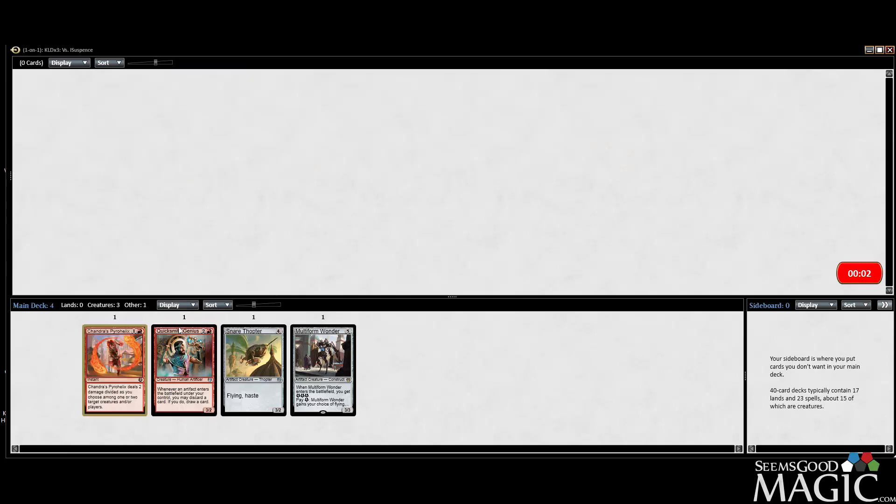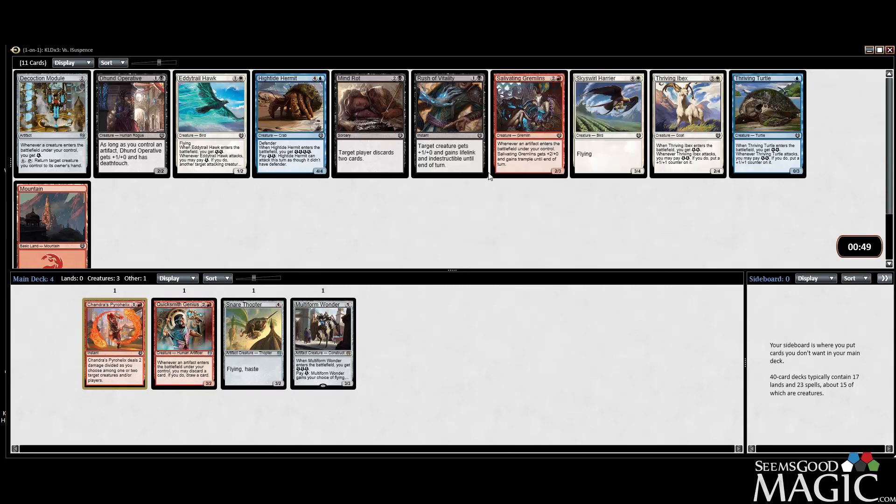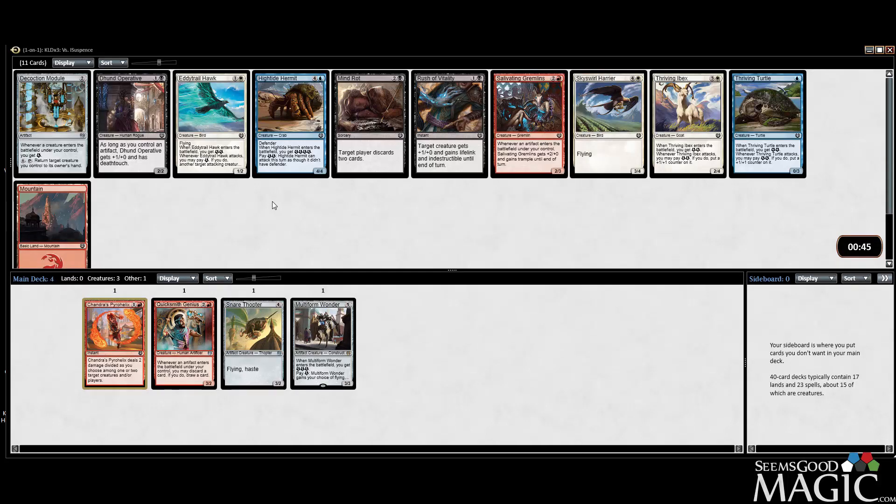Salivating Gremlins is in the same vein of what we'd like to do. Decoction Module doesn't really work with anything — I guess it works with Wanderer and Genius — but I'd probably rather just take the Gremlin. It seems like we can gear up for some sort of red artifact thing, whether it be red-blue or something else. Let's take the Gremlins.